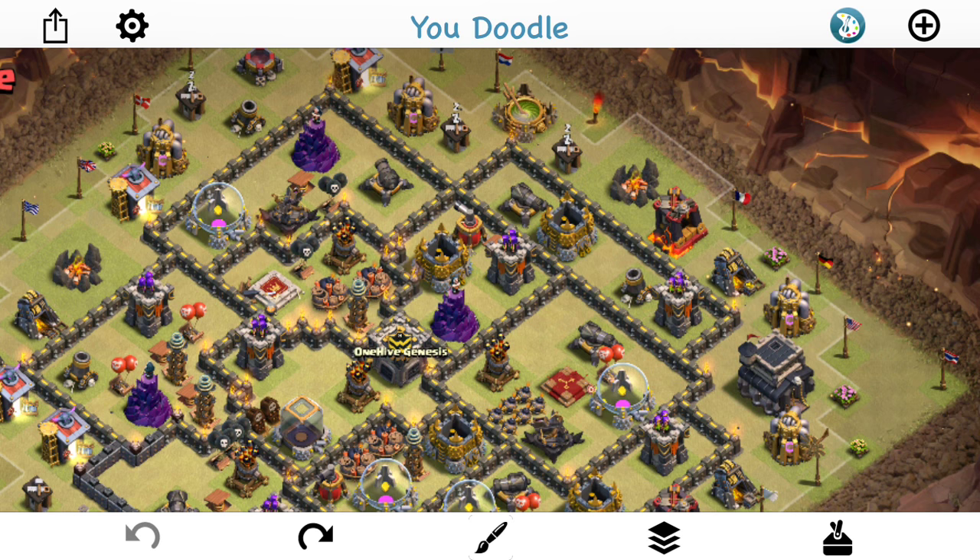You want to make sure those easily wall-breakered outer compartments do not allow the queen access to two or more air defenses. It's tricky, but it typically helps to have one air defense kind of in the core of your base and three others spread out. If you do have two accessible because you're designing against hogs and can't avoid it, there are other things you can do.